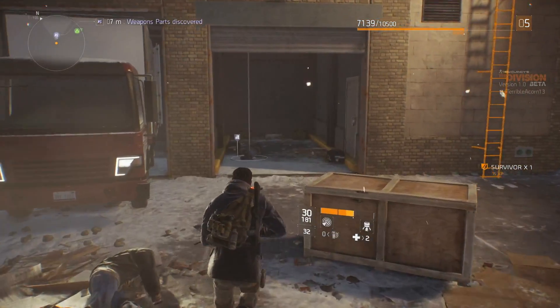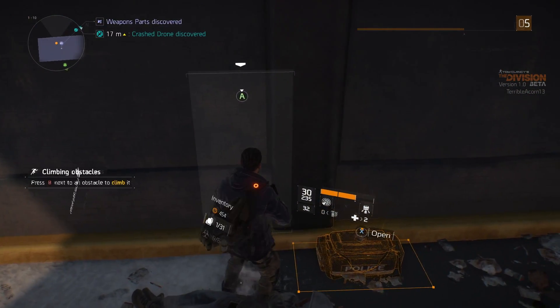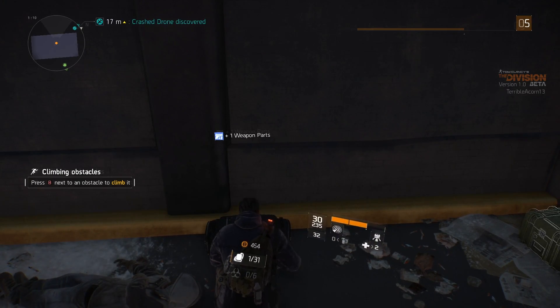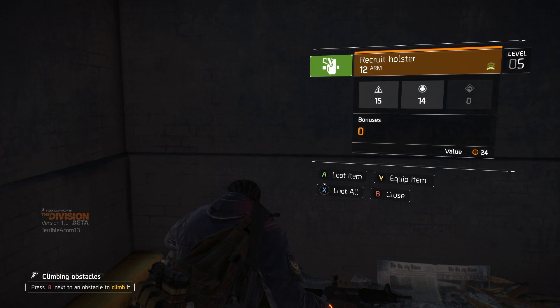As you can see, taking him out I get my security wing credits, and now I can go into the room where the guards came out of, where all the precious sweet sweet loot is.